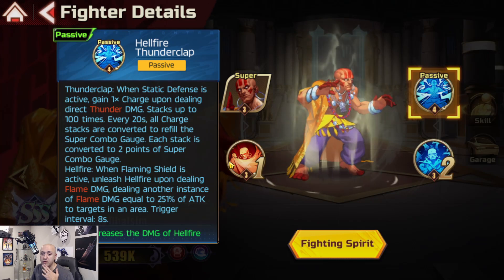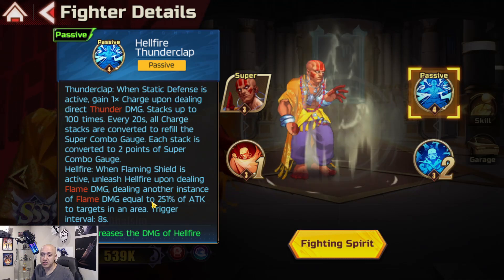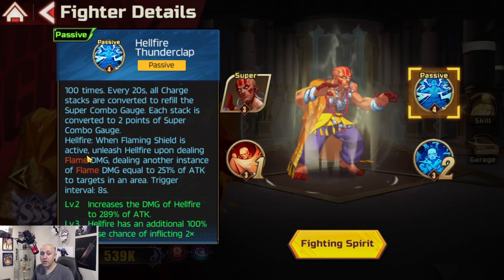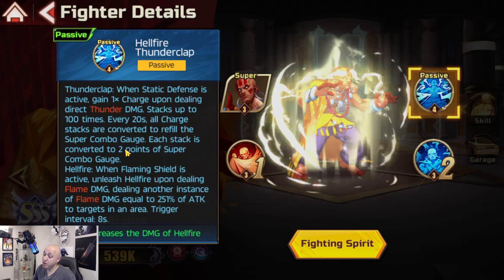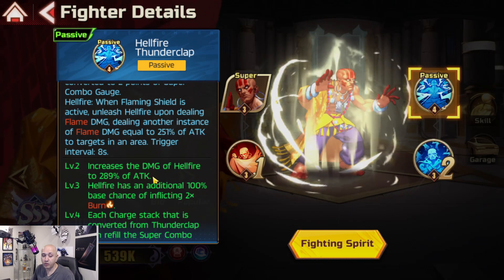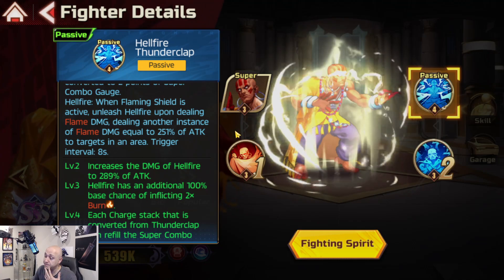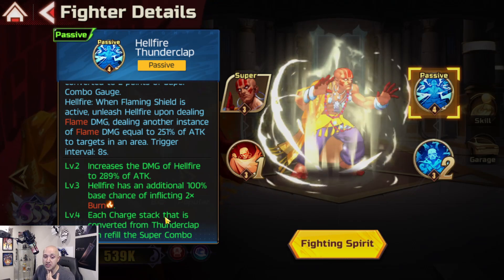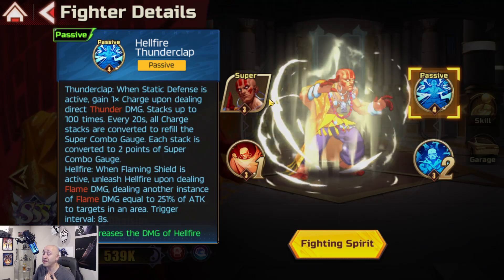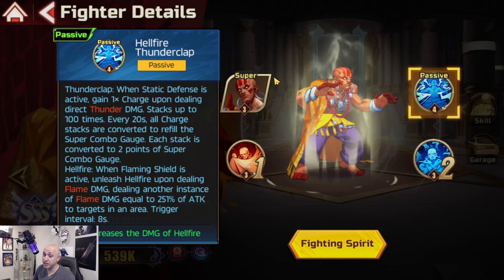Hellfire: when Flaming Shield is active, unleash hellfire upon dealing flame damage - dealing another instance of flame damage equal to 251% of attack to the target in an area, triggering every eight seconds. This adds both flame and thunder damage, making him a multi-threat. At level two, increases hellfire damage to 289% and has an additional 100% chance to inflict two burns, making him really good with regular Doll Sim. Each charge stack converted from Thunderclap refills the super combo gauge by three points instead of two.